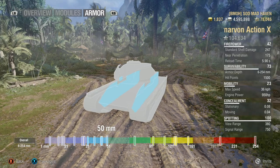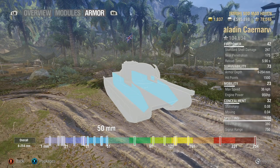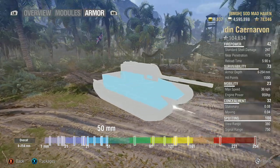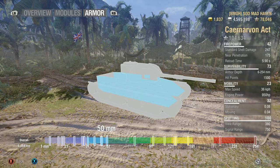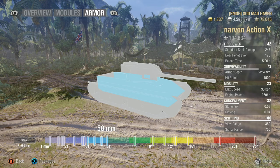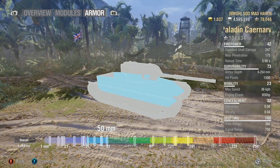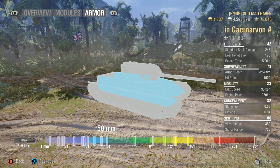The side armor — I absolutely love it. 50mm allows you to side-scrape, pull out, and take pop shots without problems. You can't be overmatched by 120mm guns. However, 150mm guns might be able to go through this armor. So you can be overmatched by things like the 60TP, 705A, T95, or anything with a gun larger than 150mm.